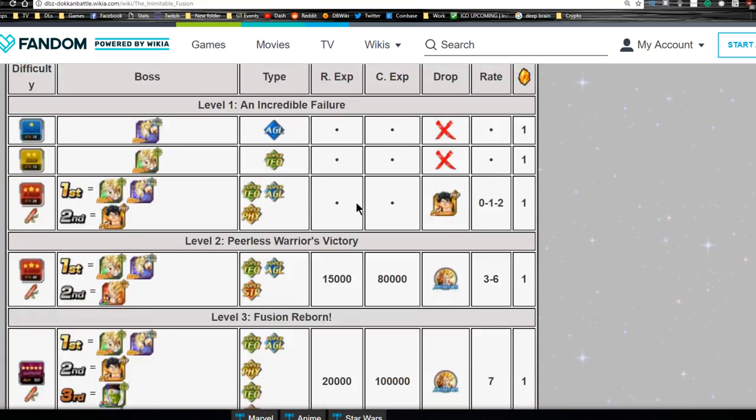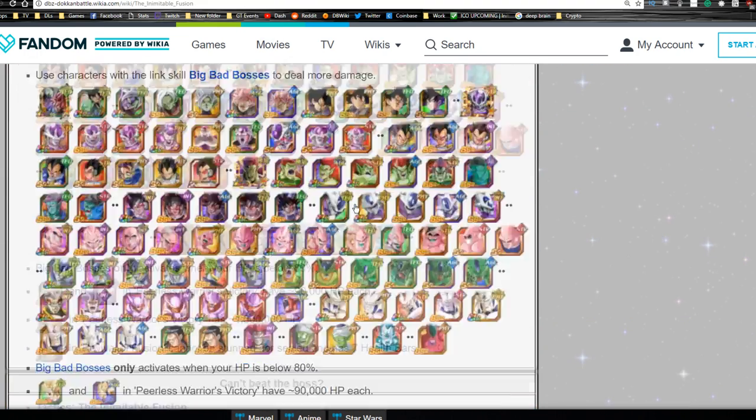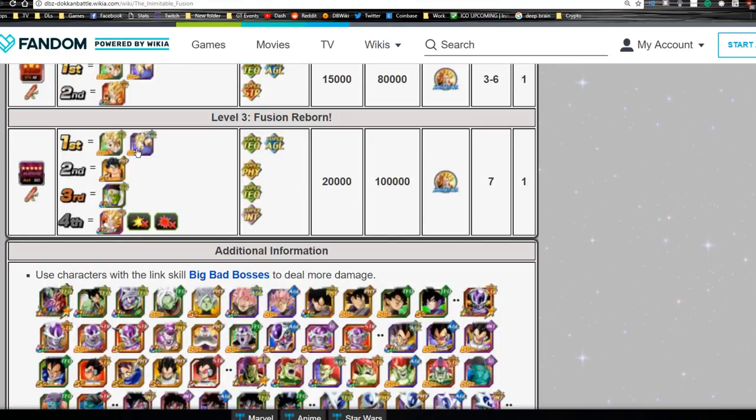If you have a mono physical team and you're at this phase with these guys, they'll serve as a really good leader to take on the mono Intelligence Gogeta event. You're going to go up against Goku and Vegeta, then Veku, then Pikuuhan, and then the Intelligence Gogeta. It's not that hard of an event - you might want Big Bad Bosses link if you really need it, but honestly with a mono physical team you should be fine.